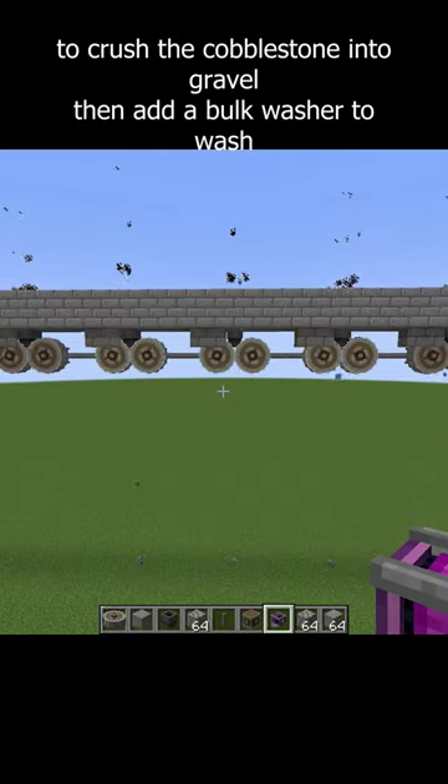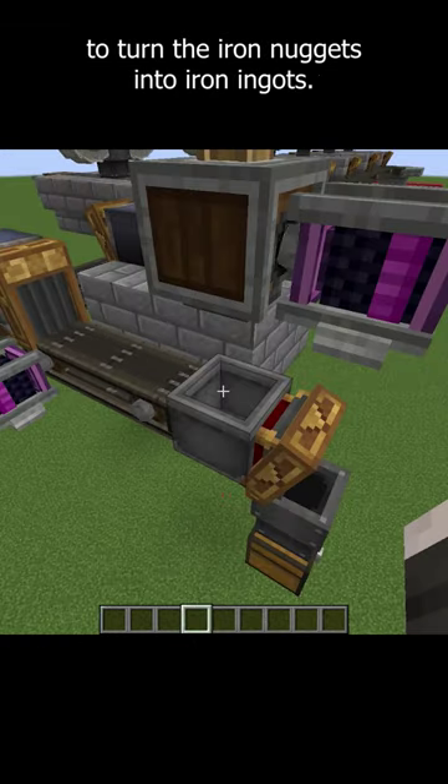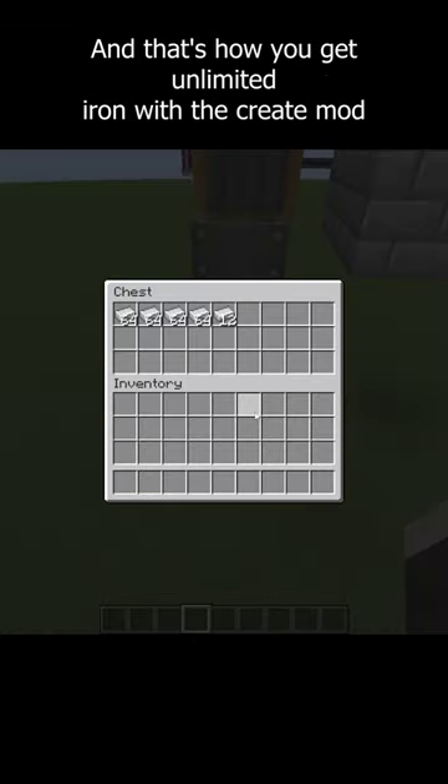add a bunch of crushers to crush the cobblestone into gravel. Then add a bulk washer to wash the gravel. Add a funnel to get rid of the flint. Then use a mechanical press to turn the iron nuggets into iron ingots. And that's how you get unlimited iron with the Create mod.